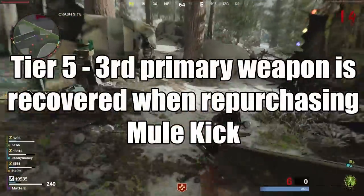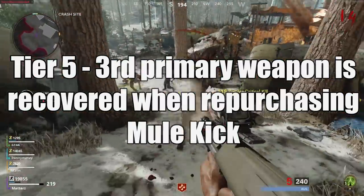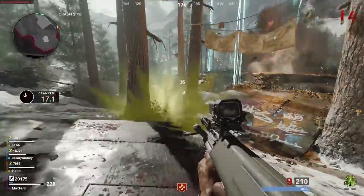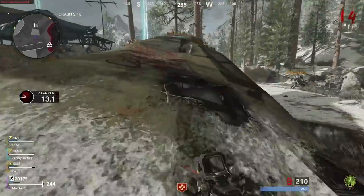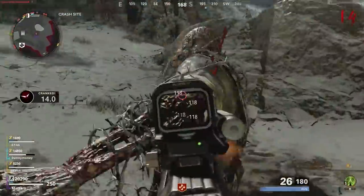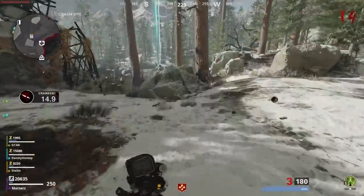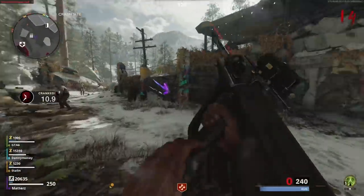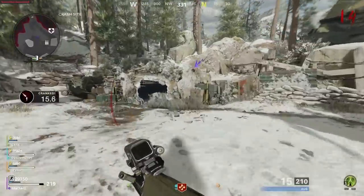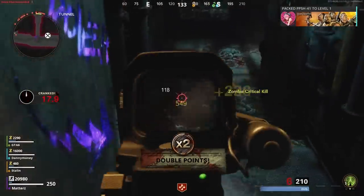Finally, Tier 5: your third primary weapon is recovered when repurchasing Mule Kick. This is the tier most people wanted if Mule Kick were ever to come back. It solves one of the main issues people have had with the perk for years — no one wants to get Mule Kick, pick up a Wonder Weapon as their third slot, get downed by accident, and lose that packed Wonder Weapon forever. Some people would just never buy the perk because of this risk. This tier completely solves that problem, and it's not surprising it's the Tier 5 upgrade — it's easily the best one.